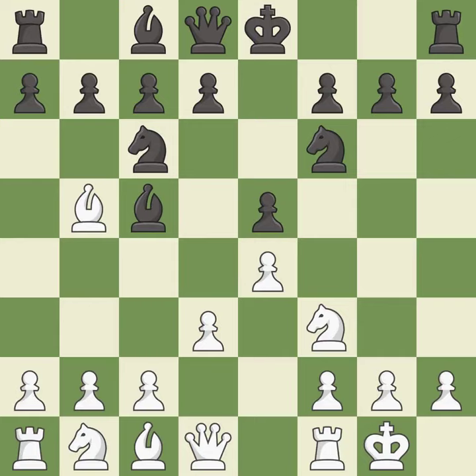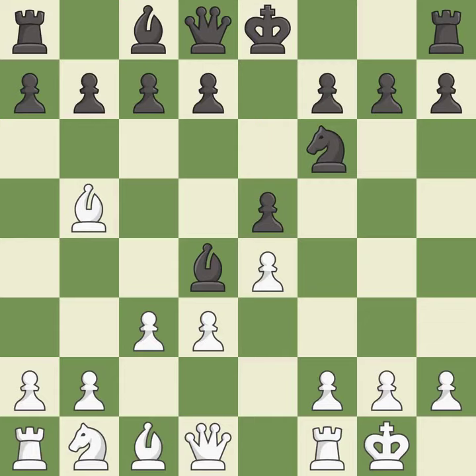Castling kingside tends to be safer because the king is further from the center. This offers an equal trade of pieces — after all captures, this is an equal trade. The opposing bishop is kicked by a pawn and must now move or be captured. This move puts the bishop on a safer square; it is the last book move.